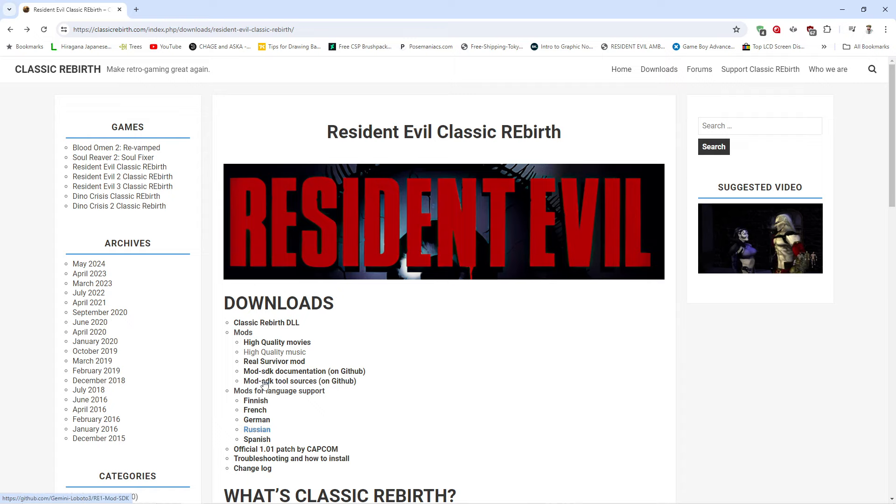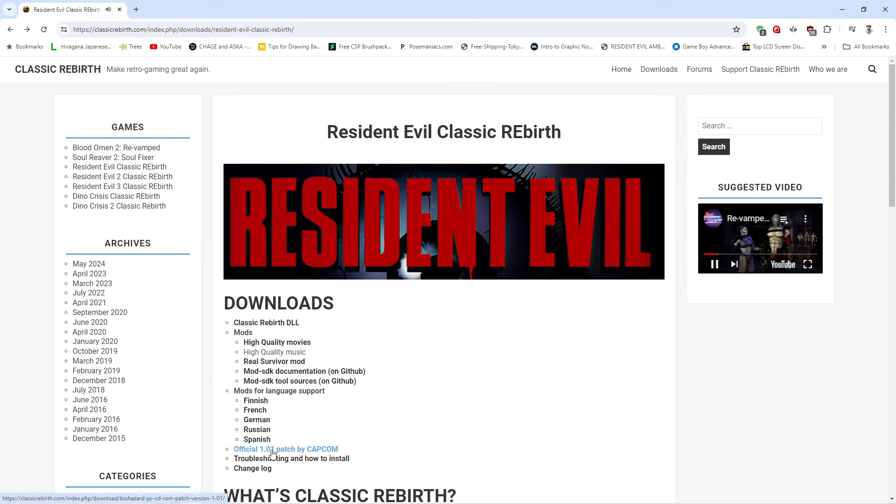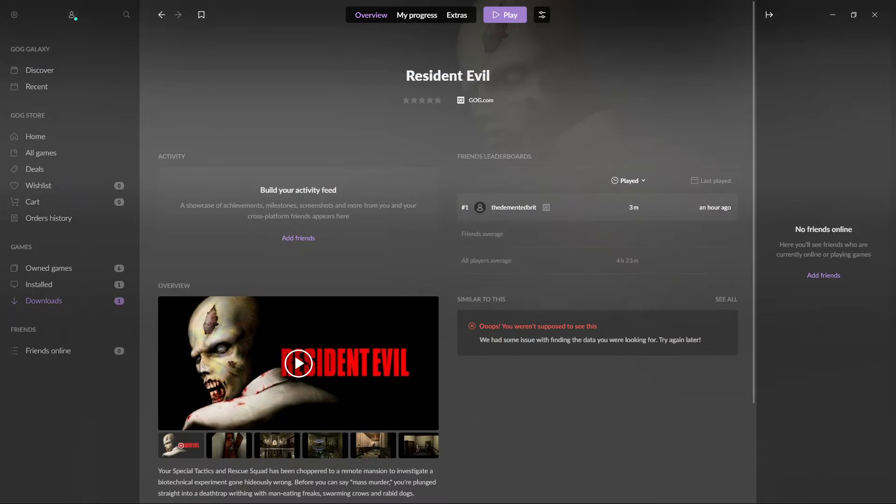There are mods for language support which you can choose if you want, but the two things we specifically need are the Classic Rebirth DLL via this link here, and the official 1.01 patch by Capcom, which is also here. Download both of those.